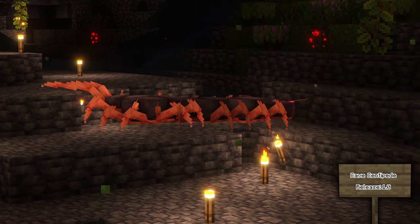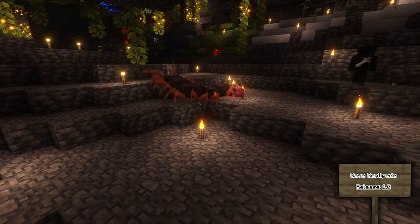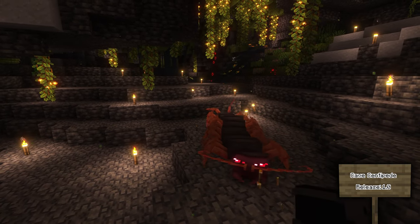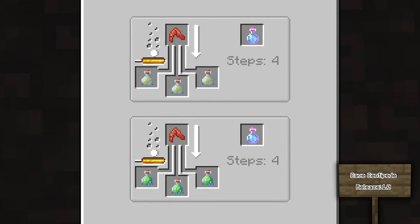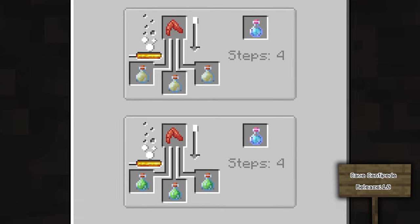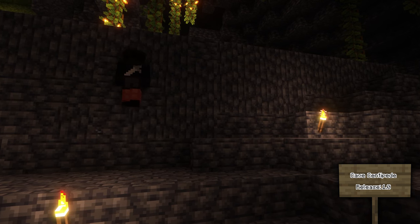Deep in the caves you may come across a cave centipede. They will attack you, and even though slow, will deal serious damage and poison you. If you kill one it can drop a cave centipede leg, which can be used in a brewing stand with komodo dragon spit bottles or poison essences to create potions of poison resistance. You can also use it to craft cave centipede leggings which enable you to climb walls.